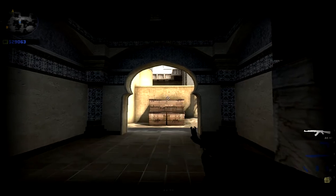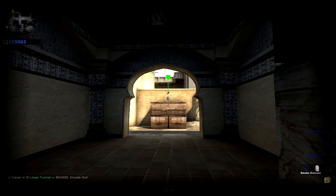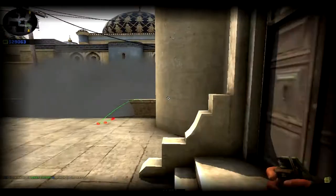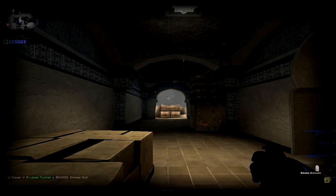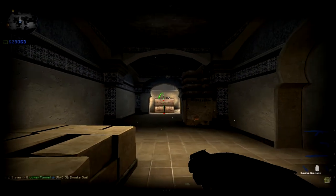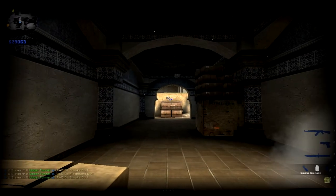If you want to smoke off cat and don't like my other cat smoke, or if you're going B tunnels to cat, just aim right there and chuck it — extremely simple. Then you can go to cat perfectly. And here's another one I lined up so perfectly: see how perfectly aligned that is — and beautiful smoke.